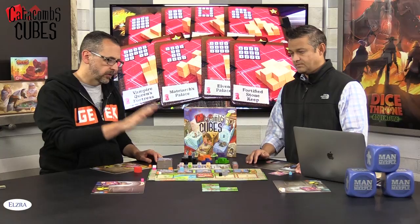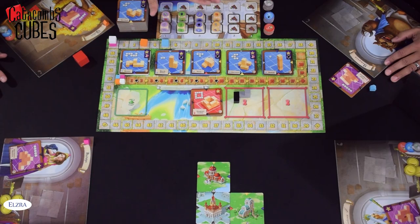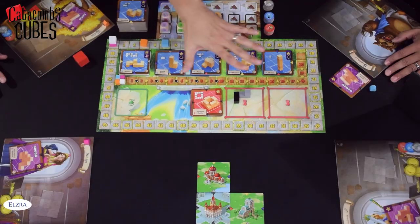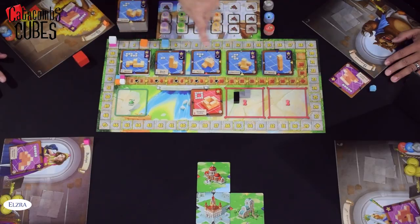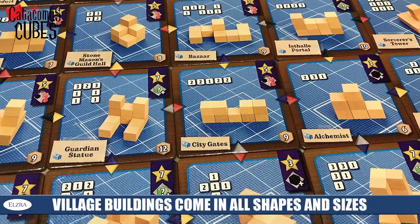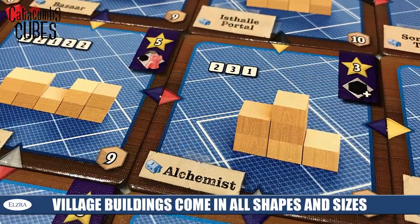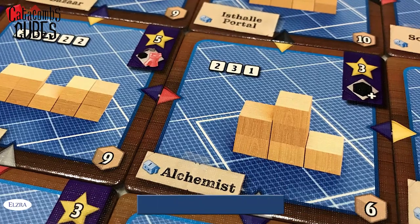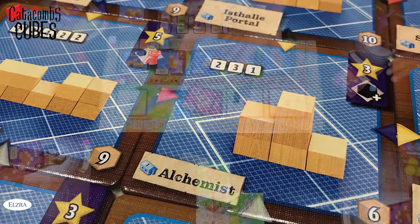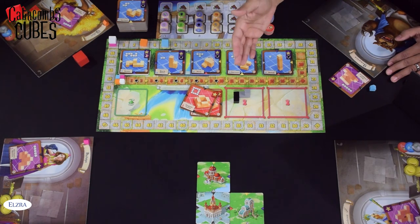We have a four-player game set up right here, and as you can see on the board, we have those cubes in six different varieties. We have the dice here — they're going to be rolled at the beginning of each round — and then you've got this main board right here. Along the top you're going to see the village tiles, which are the main tiles you'll be building throughout the game and adding to the main city from Town Hall. Across the bottom of the board, you're going to have two different palaces that can also be communally built throughout the game.